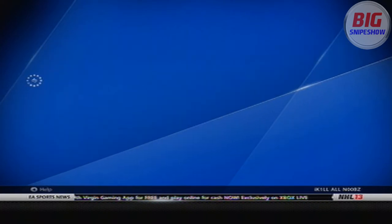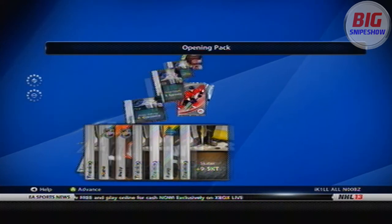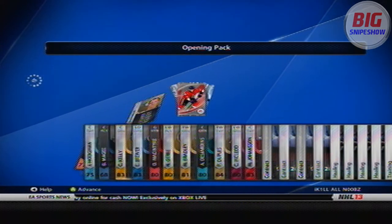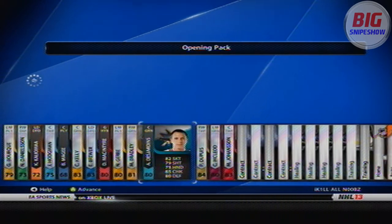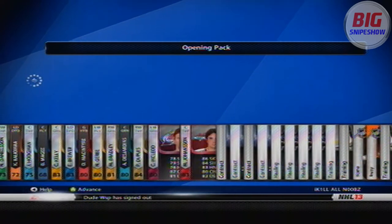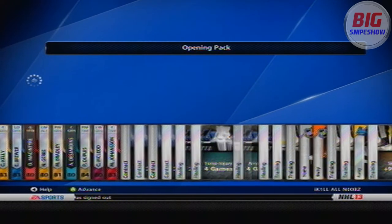Packs take forever to load. There we go. I want to see a Stanley Cup card in here. Got basically nothing in this pack. Best player was Pascal Dupuis — it's not bad.